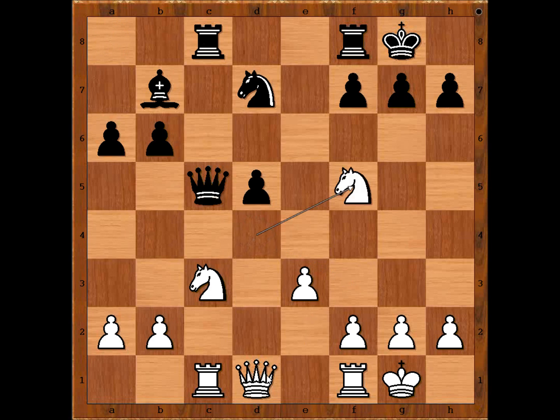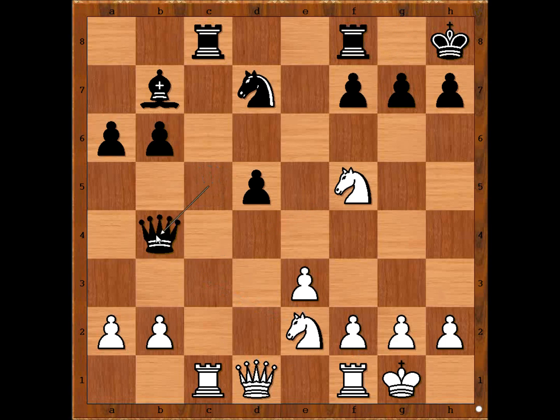Knight to d4, rook from a to c8 fighting for the open file. Knight to f5, intending queen to g4 and checkmate. King to h8, knight to e2 — discovered attack on the queen. Queen to b4, threatening queen takes pawn on b2. What is the best move for white in this position? Please pause the video and find the best move for white.